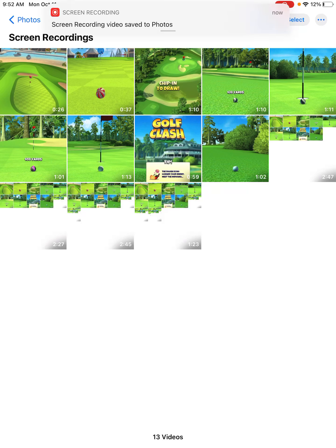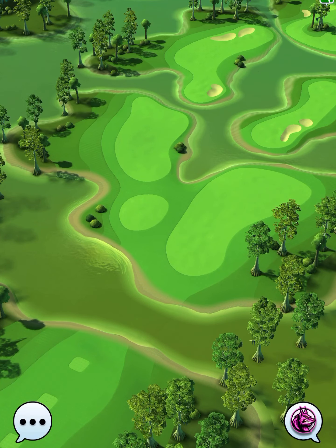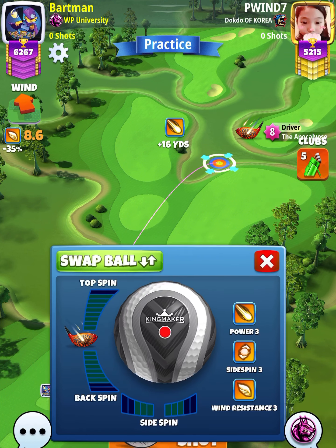Hey, what's going on everybody. This is hole number nine of the Monster Tournament, Expert Division qualifying round. For our tee shot, we want to use an APOC level four and above and a Kingmaker ball.